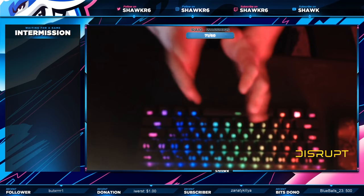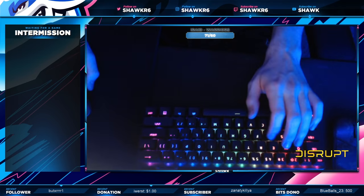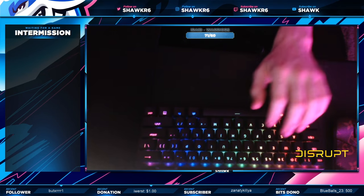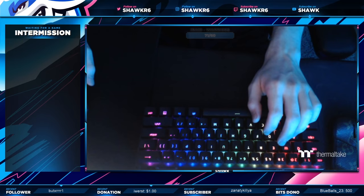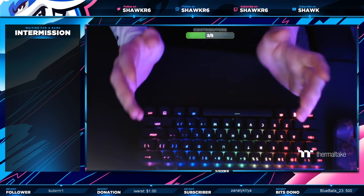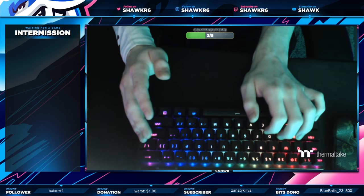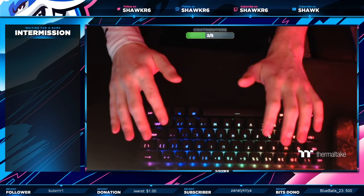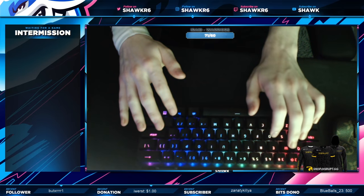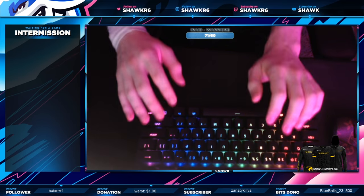What I plan on doing for this video is telling you guys my controls and what I recommend using for your lean keys, also whether you should use toggle or hold. Then I'm going to go in game, show you how I quick peek and show you exactly what it looks like from an in-game perspective. Then I'm going to go back to this screen where you can see my full keyboard and show you exactly what it looks like when I'm quick peeking.